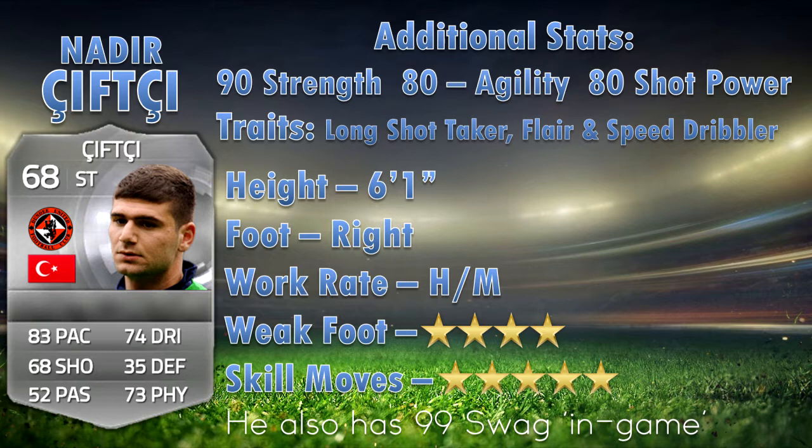For what you're paying he's an absolute monster, and the player is Nadir Chifty. As you can see at the top: 90 strength, 80 agility, 80 shot power. He's got the long shot taker trait, flare, and speed dribbler. He's six foot one, right footed, high/medium work rates, four star weak foot, five star skills.